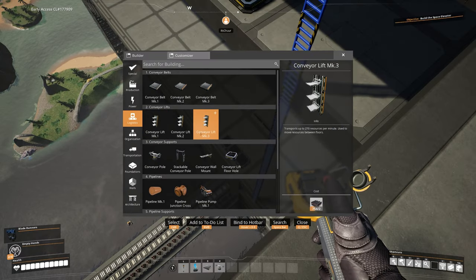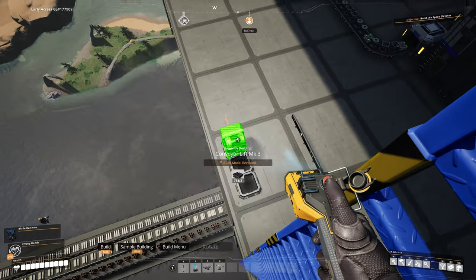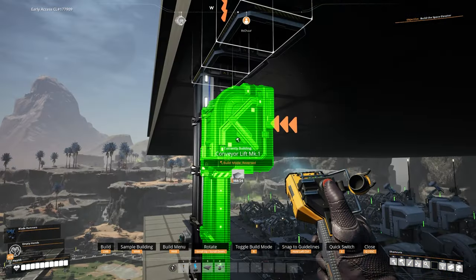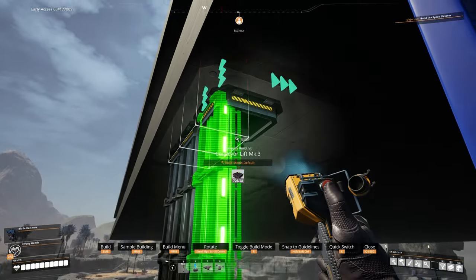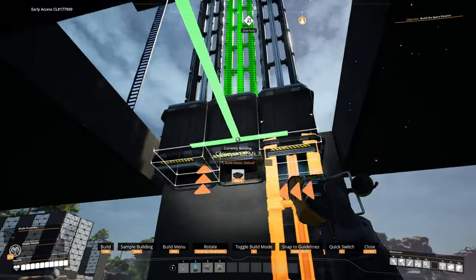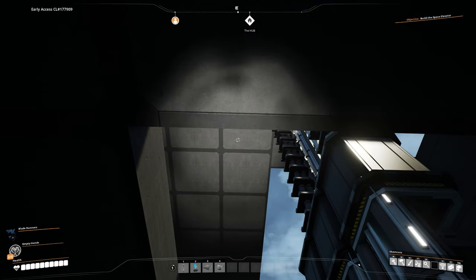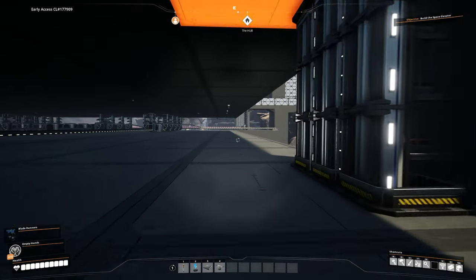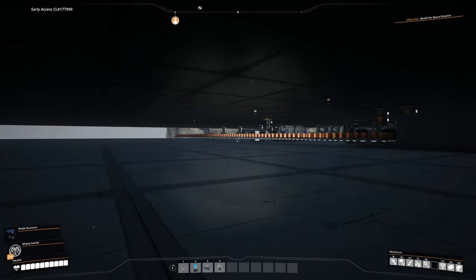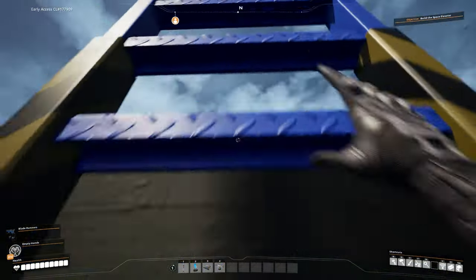Now that we have the foundation up, I need to bring the lifts up from underneath. Connecting them through into the three-tier splitter. A Mk1 in the center - wait, I did that the wrong way. Connecting the Mk3 up there and then a Mk1 in the center. That goes to the logistics floor underneath the second floor. Covering that up and now putting the lifts on this second floor. Now we need to figure out how many assemblers we're going to need.